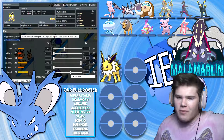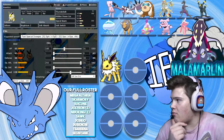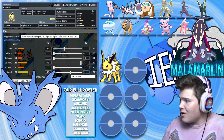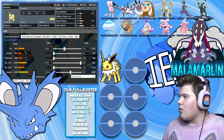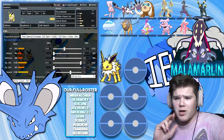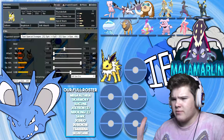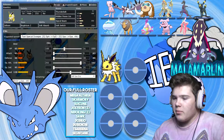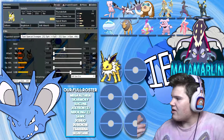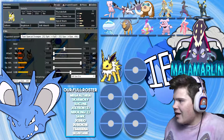Kind of a simple set. Thunderbolt and Volt Switch are good STAB moves, and Thunderbolt is a very well-rounded move. He only has one immunity and two resistances because of Kommo-o as well. It works pretty nicely against the squad. Hidden Power Ice was mainly just because Shadow Ball wouldn't help me very much. I just added Hidden Power Ice instead.